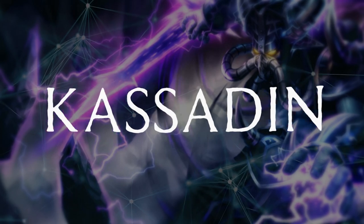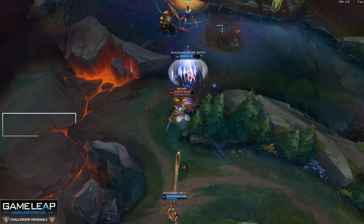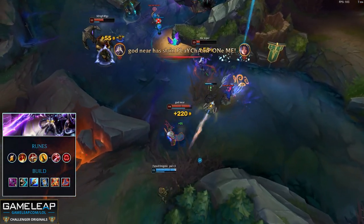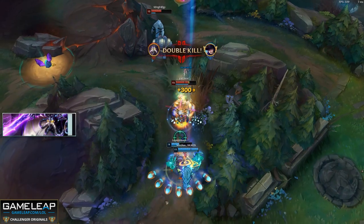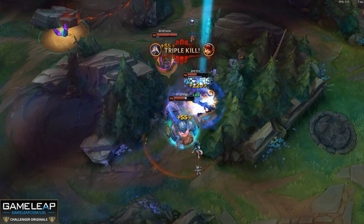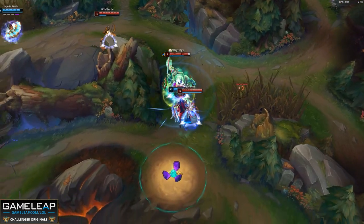Following Fizz is Kassadin. With a couple of AP assassins doing really well this patch, Kassadin being a big threat should not come as a surprise. You're going to want to run Fleet Footwork, Triumph, Tenacity, Coup de Grace, Taste of Blood, and Ravenous Hunter. This will let you do really well in the early game with some extra sustain. Remember to only look for trades when your Q is up, especially if you're fighting against another magic damage dealer in the mid lane.